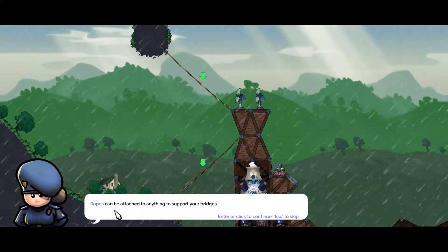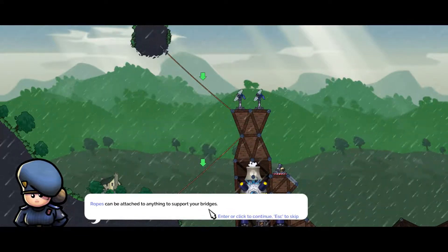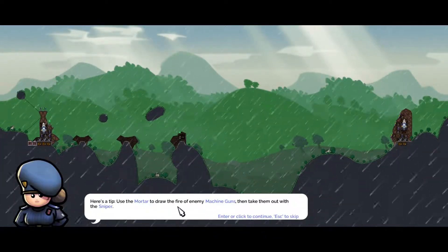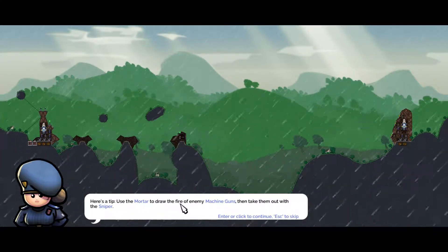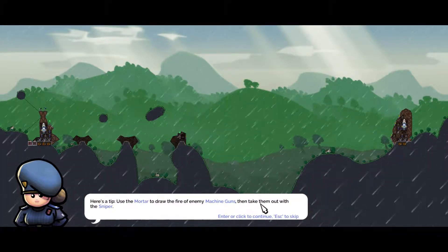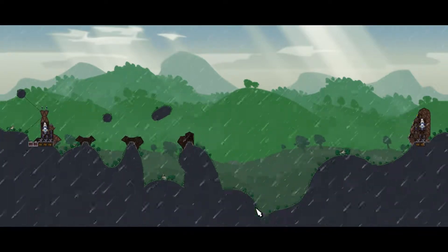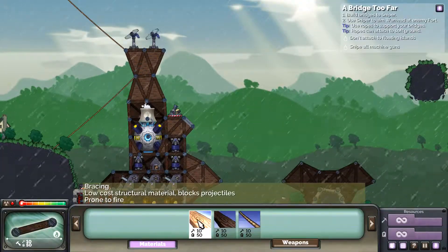Ropes can be attached to anything to support your bridges. They want us not to attach ropes to the floating islands in order to make it work. Here's a tip: use the mortar to draw the fire of the enemy machine guns, then take them out with the sniper. The question is will they actually be shooting at us?